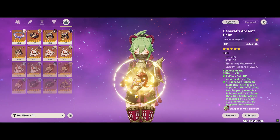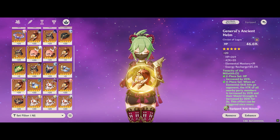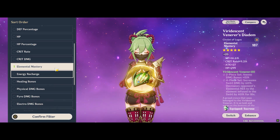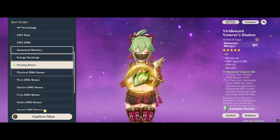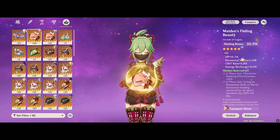We'll be testing the HP% sircelet for Kuki Shinobu, as well as an Elemental Mastery one, and a Healing Bonus one, to see what's the difference in terms of Reaction Damage — using Overload as an example — and also the amount of healing she gets above and below 50% HP.